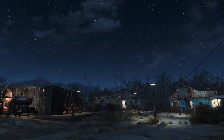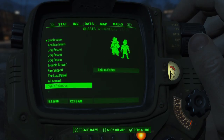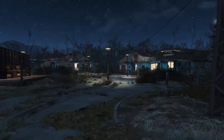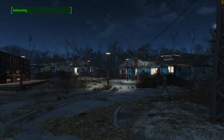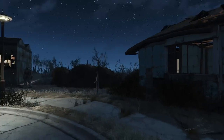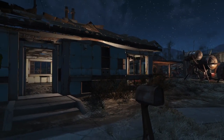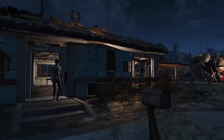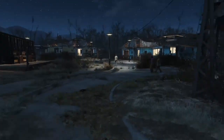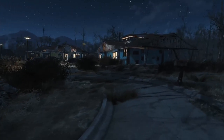It is now dark in Sanctuary Hills — it's roughly midnight. I turned off my HUD for a more cinematic experience. I needed to make sure none of my settlers were under attack, and they're not. So as you can see going around the loop, tons of lights — it's very lively in here.